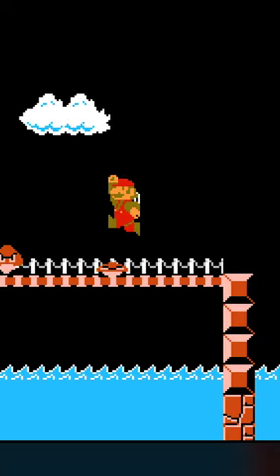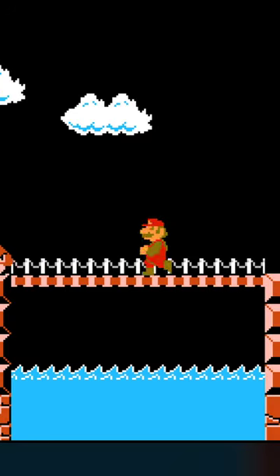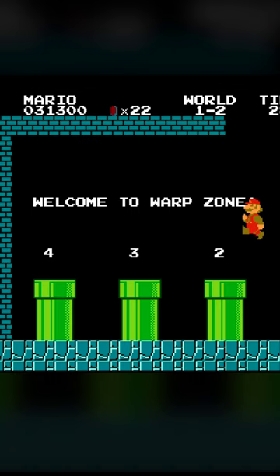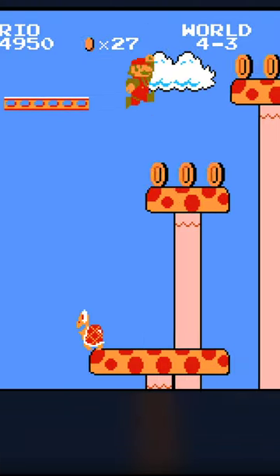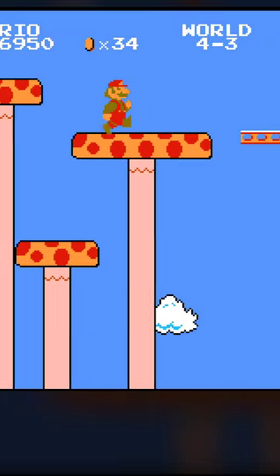Have you ever hit one of those invisible 1-Ups and wondered why sometimes they were there and sometimes they weren't? Well, it turns out there's a trick to it. In order for it to show up, you have to either warp to the stage, or alternatively, collect all the coins on the third stage of the previous world, and finish the stage without dying.